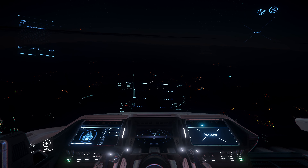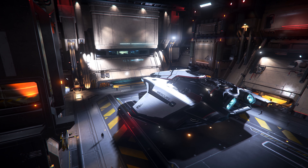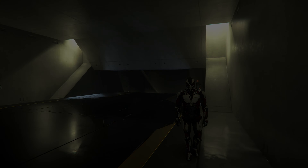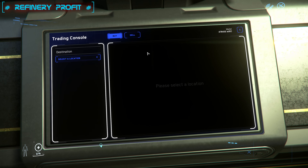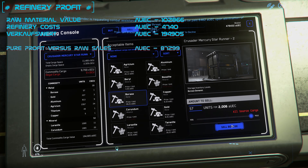We arrived safely in Lorville — on the main planets you need to get to the trading consoles, not the admin office, to sell the goods. In our test we had only two good Prospector loads and one that is not worth mentioning. We had a raw material value of about 100,000 UEC, refinery costs of almost 5,000 UEC, and a sale value of about 195,000 UEC — which means a net profit of 90,000 UEC. For a day of waiting and doing nothing I find that is a good value.